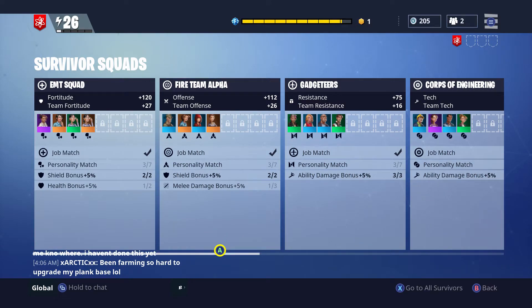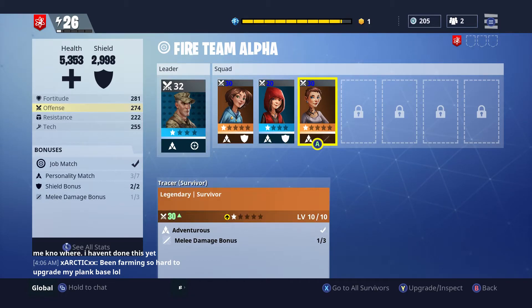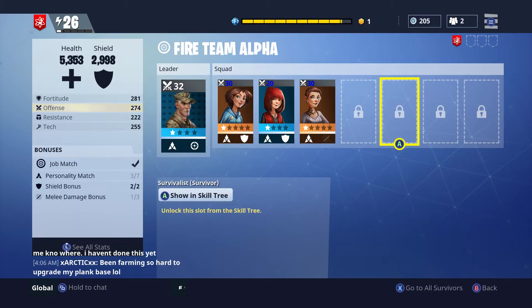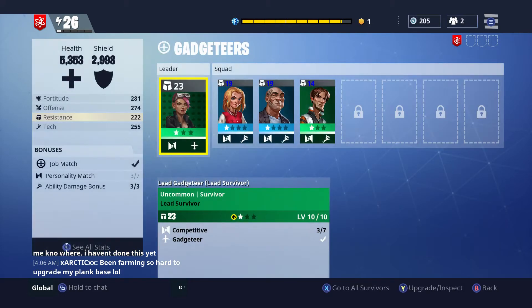Pretty much you've got to do that with all of these. Like this one — he's a marksman, job match is good, then I got shield bonus. And then I put a melee bonus in here, so now I need two more of those for these two slots here and I can boost my melee damage up more. And then you can just go on — see there, I got ability damage bonus, all three of them, so ability damage bonus is in there already.